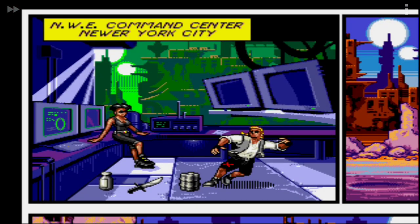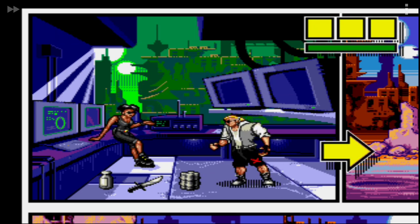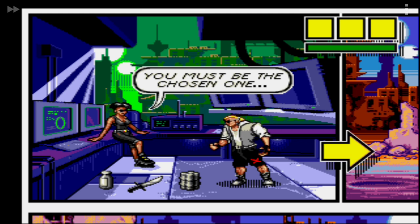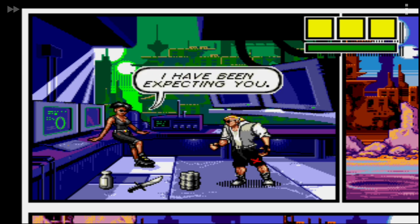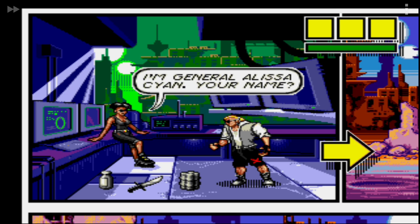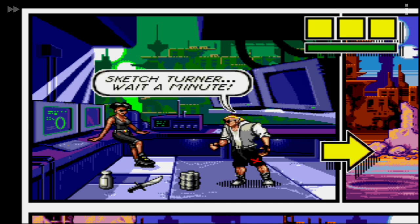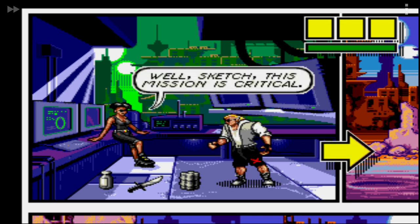I'm going to put this into perspective for you guys. NYE Command Center, New York. You must be the chosen one. Do I know you? I've been expecting you. I'm General Alyssa. Your name - Sketch Turner. It's trying to... Sketch, this mission is critical.